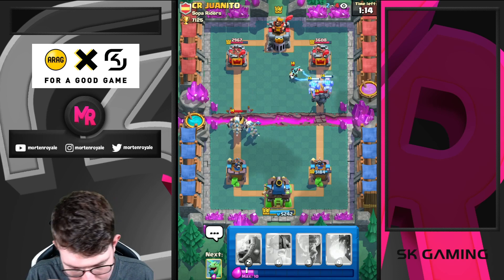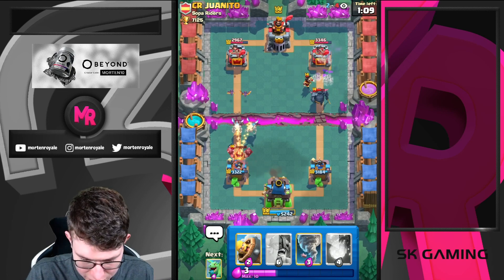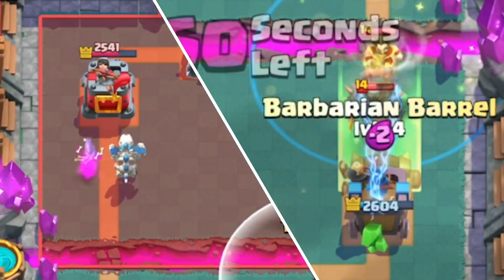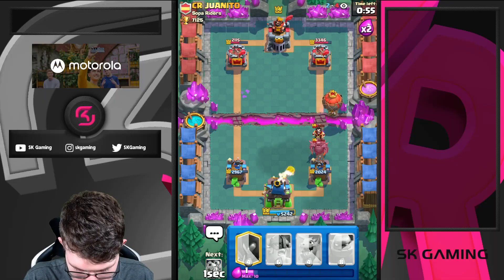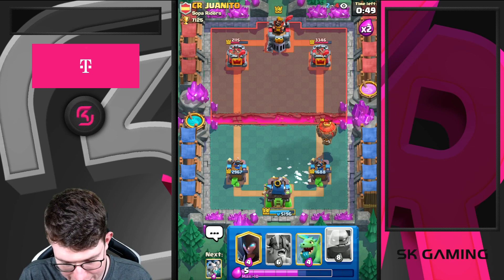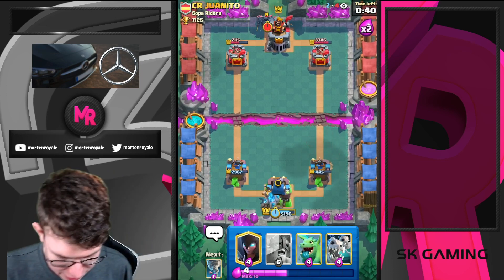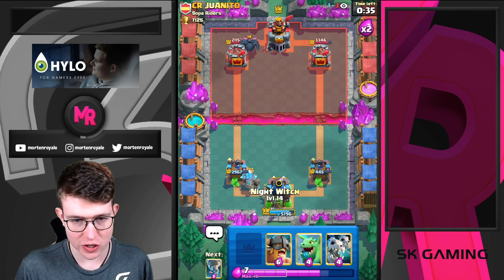Going Skeletons on top. We're going to get some counter-push with the Skeletons, but I don't think he cares. Fireball is coming down — Fireball might save my life here. I'm not going to play anything else. The King Tower should do it. He also used the Zap, so I can go Golem now. He used P.E.K.K.A one tile for the King Tower because otherwise I could have Tornado'd it. He doesn't even know my cycle. Going Night Witch in the back.